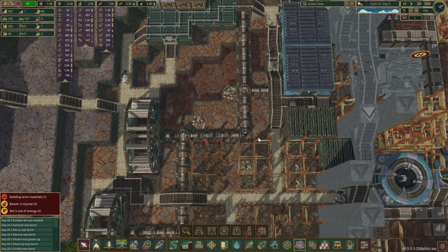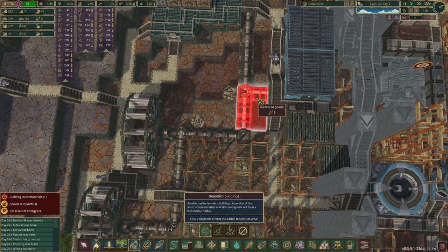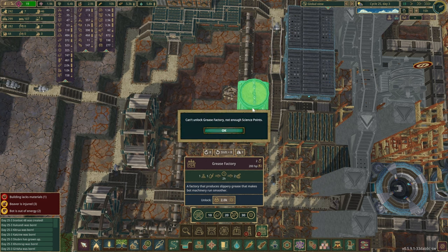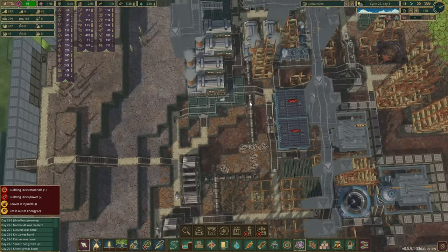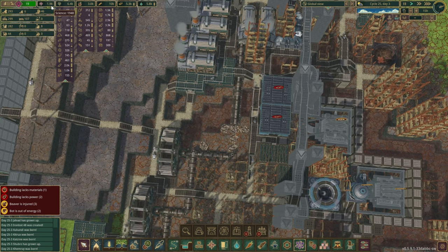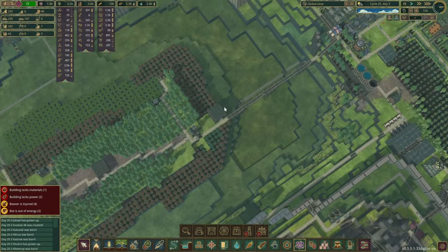We are going to lose a little bit of power, but that's okay. Oh dear — we do not have enough science points. That was not very smart. That means all of our production is going to be paused. Unfortunately there aren't too many that we need, so we should be able to get them pretty quickly.